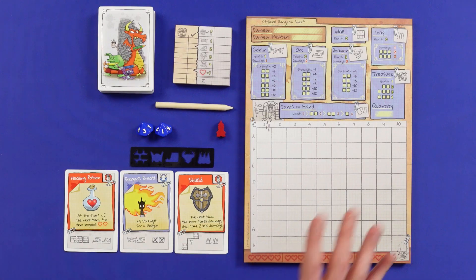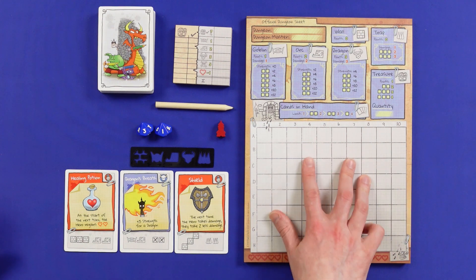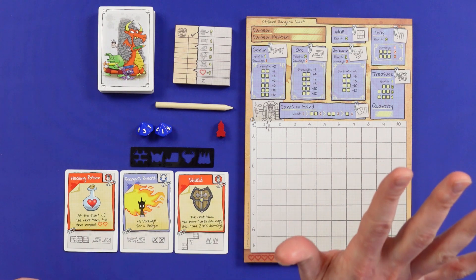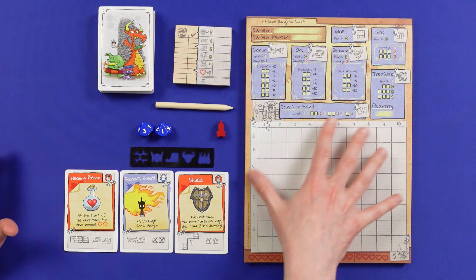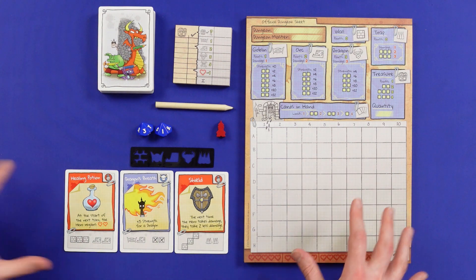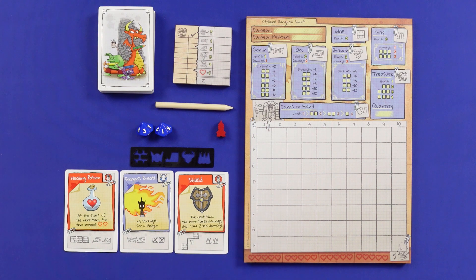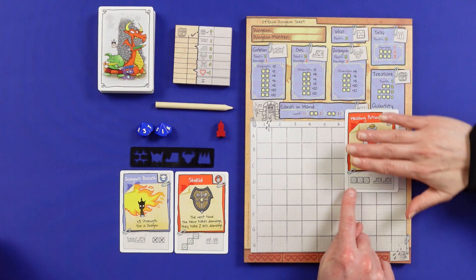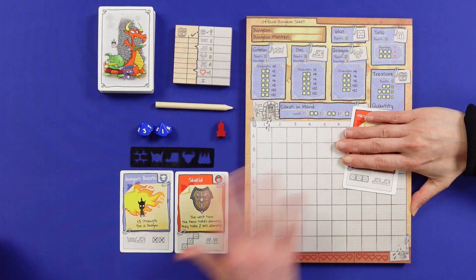So this is a card drafting, roll and write, pen and paper type of game. It's got a few different elements — really three different stages to it, which proves quite interesting. In the first part of the game, we're each building up a dungeon, trying to put treasures and monsters in it. Each round — there are 14 rounds — there will be cards equal to the number of players plus one up for taking, and you'll draft one of those cards.